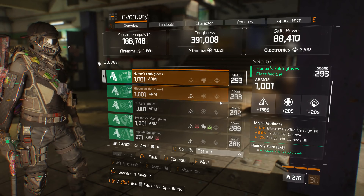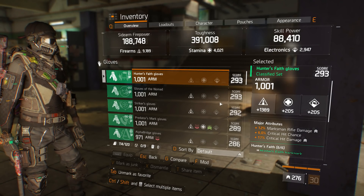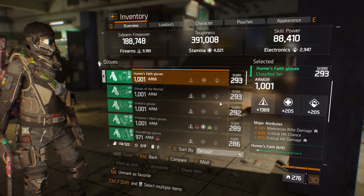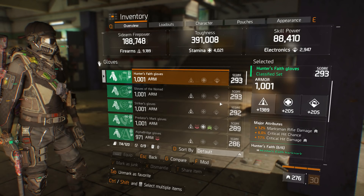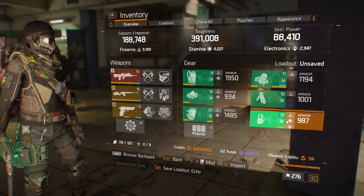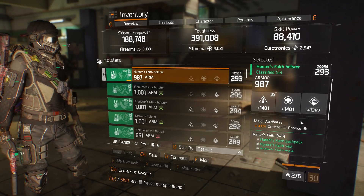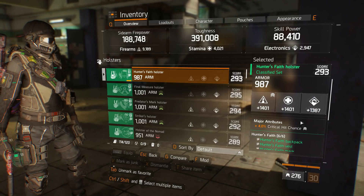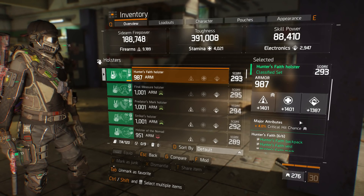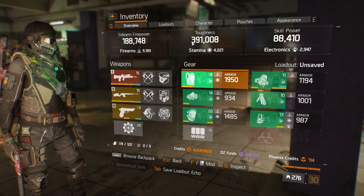On gloves, Marksman Rifle Damage is extremely important. For PvE only you might put EAD instead of crit chance — I run crit damage, crit chance, and marksman rifle damage for maximum damage output. On the holster I run crit chance; you could run health if needed. Skill haste on a Hunter's Faith build isn't really what you want since your skills aren't going to be incredibly useful, so get that extra crit chance instead — it starts stacking up.